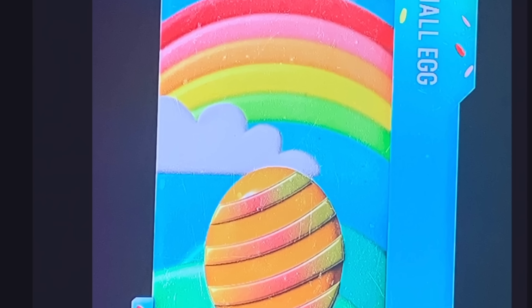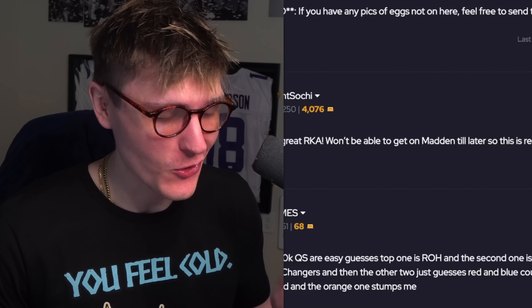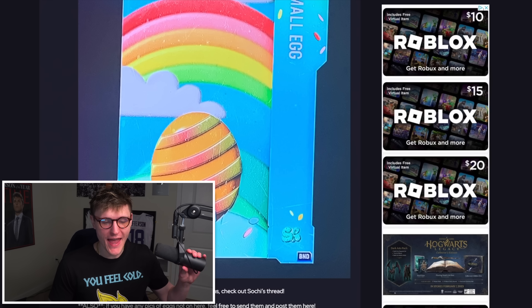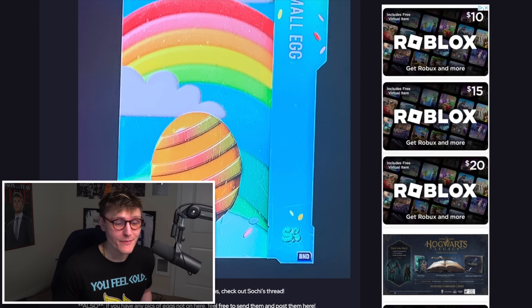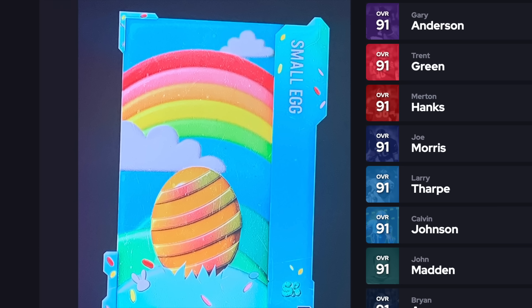Today I'm going to reveal what is in every single Easter egg for the Sugar Rush promo, from the most common and worst egg in the game to the ultra rare ones that'll guarantee insane cards. Starting with this small egg right here — every small egg does quick sell for 15,000 training, which is equivalent to a 91 overall player. I'm feeling like this small egg is probably just a random 90-plus or 91-plus that's going to drop into the game.